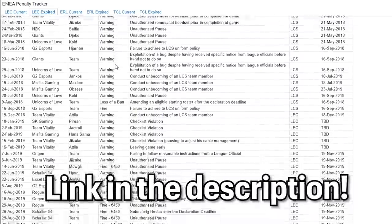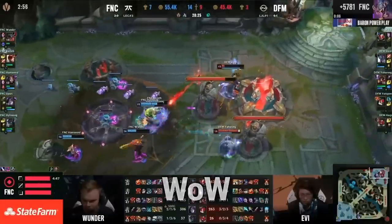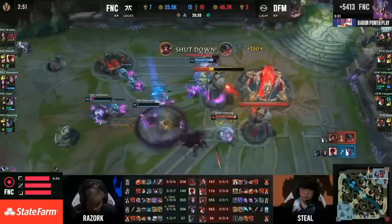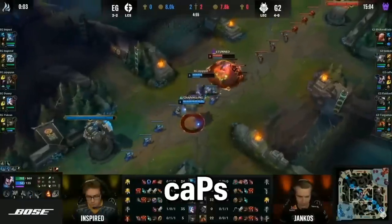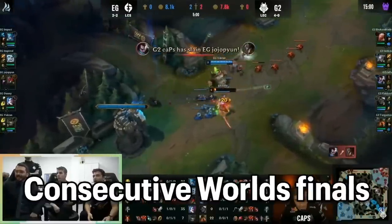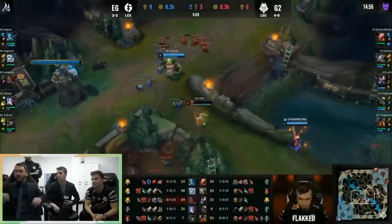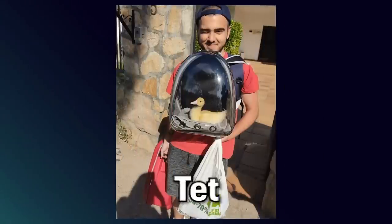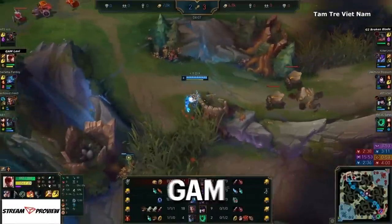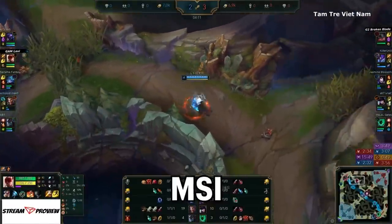Hylissang on Fnatic got his name from playing WoW — he wanted his nickname to look like a Chinese one so people would respect him more in the game. Caps on G2, along with Uzi, are the only two non-Korean players to have appeared in consecutive World Finals — though Caps went 0 and 6 in those games. Flakked on G2 owns a pet duck named Tet, who has become the most iconic pet in the LEC. Levi on GAM played on a five-dollar mouse he bought at a flea market for MSI in 2017.